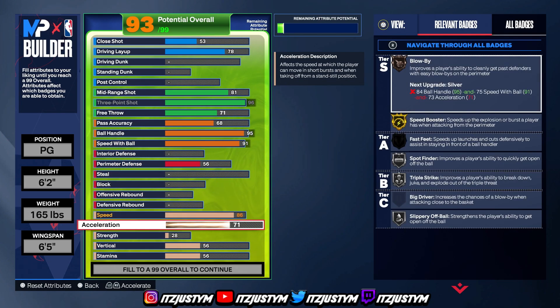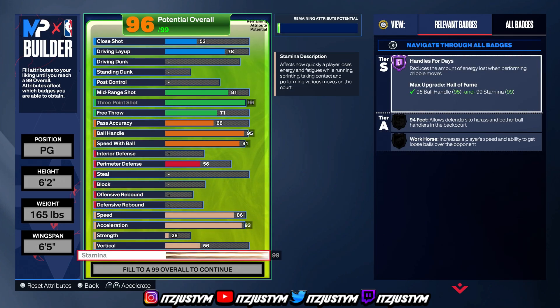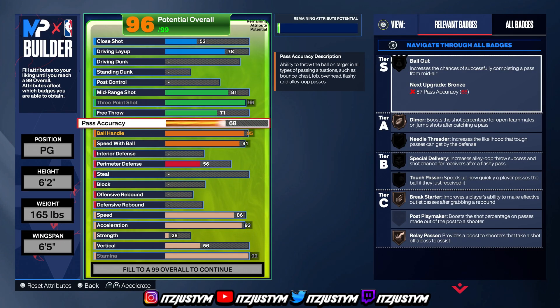Put your acceleration to 93. That gives you Hall of Fame speed booster, gold blow-by, and Hall of Fame spot finder. Then go to stamina and put it to 99 — you need that stamina in order to dribble. For pass accuracy, the builder is super strict. At just 87 pass accuracy you unlock bailout on bronze, which I feel isn't needed, so I went with 80 pass accuracy.